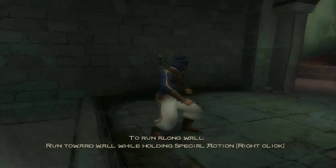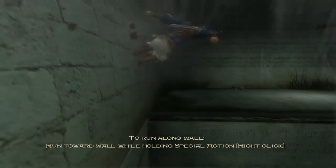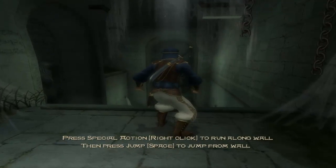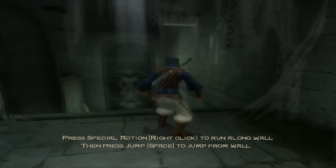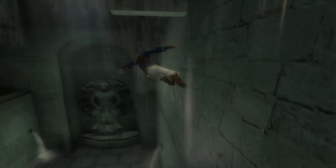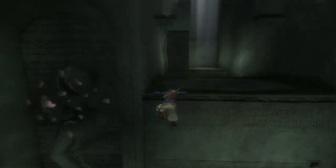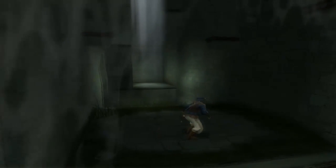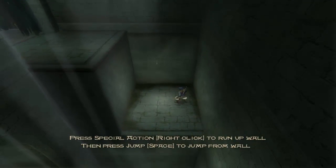Are we doing wall runs here? I guess we are. Special action to run along the wall — press space to jump from the wall. Wow, this is impressive. A lot of what Assassin's Creed is based on — I would say it borrowed a heavy amount from this. Right-click to run up a wall, then press jump to run from it.